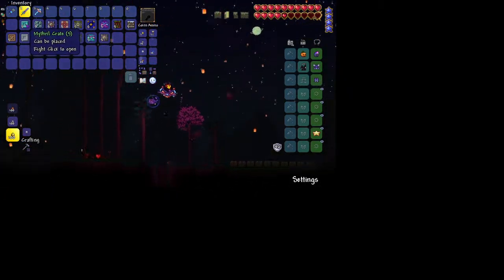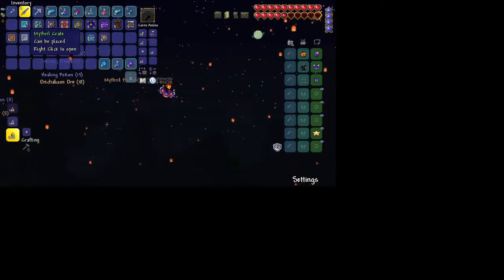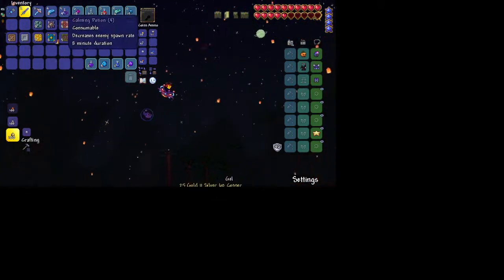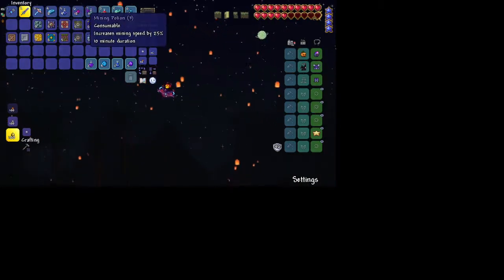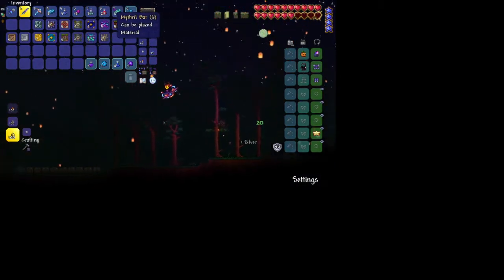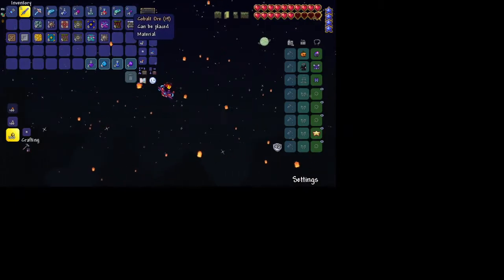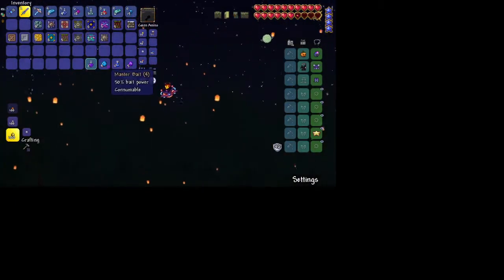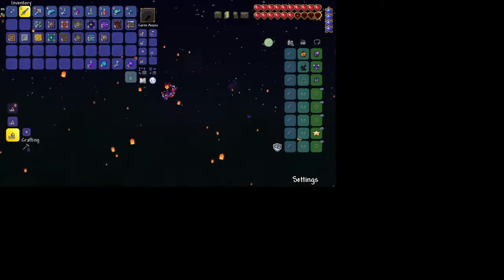Mithril Crate. Cobalt Bar, Calming Potion, Orichalcum, Fishing Potion, Healing Potion, Mithril Bar, Cobalt, Journeyman Bait, Mana Potion, Master Bait, and Gravitation Potion.